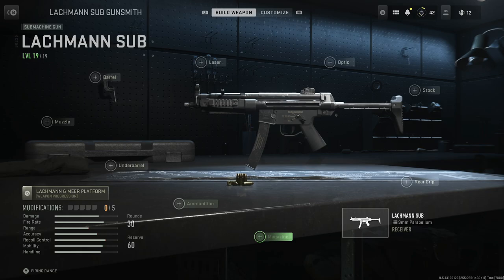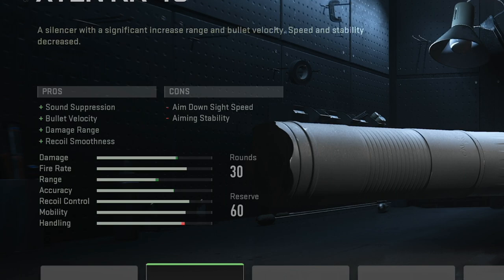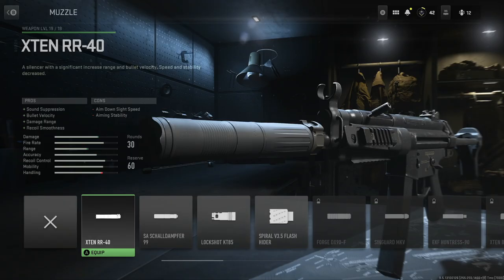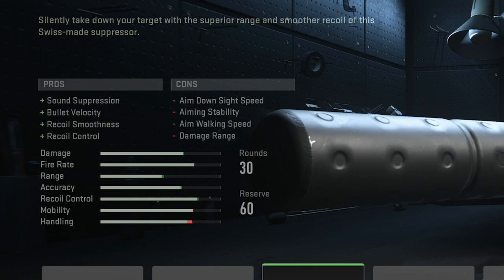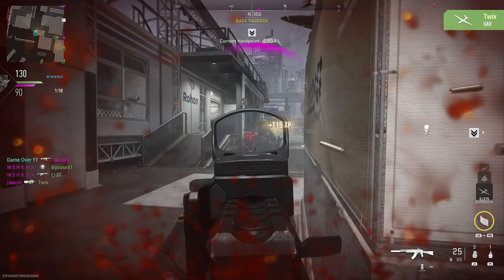The same is true for SMGs as well. If we take the Lachman Sub and look at the Gunsmith Muzzle section, we have exactly the same situation with the first suppressor — sound suppression, bullet velocity increased, damage range increased, and recoil smoothness increased with the X10 RR40. And with the SA Schalldampfer 99, we have all the same things plus recoil smoothness and recoil control combined in the pros column.